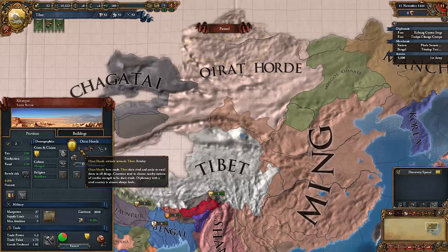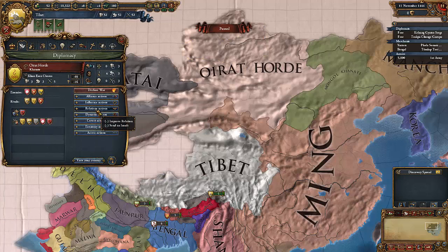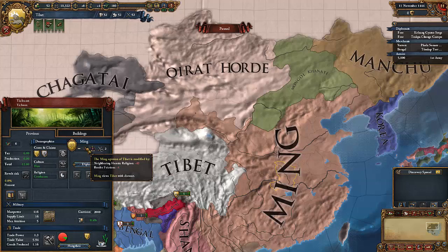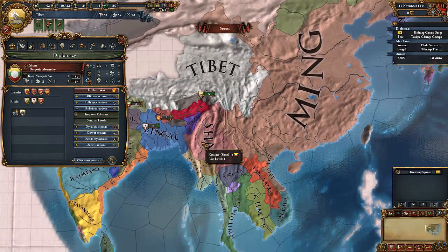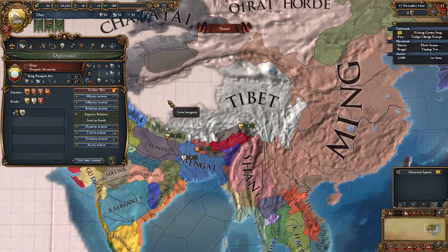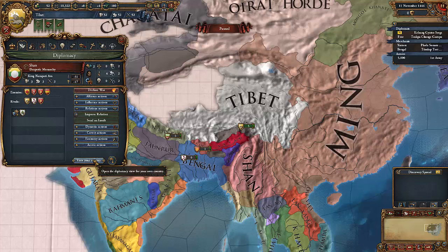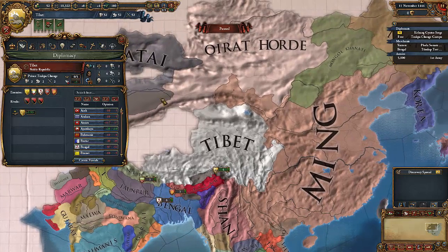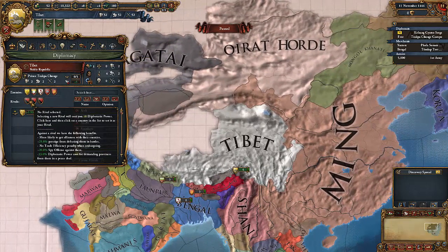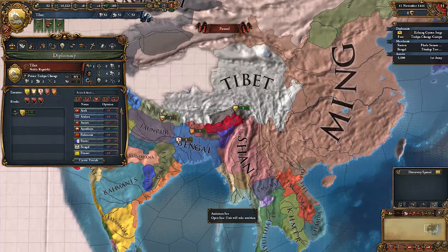Unfortunately for me, the Oirot Horde has started off in a rivalry with us. This means they are unlikely to join an alliance and are more likely to attack me. Now, rivalries are a bad thing. Rival countries are more likely to attack you because they get benefits when demanding things from you. We can set our own rivals, and if we go to war with that specific rival, we get benefits by demanding things from them, winning battles and wars against them.